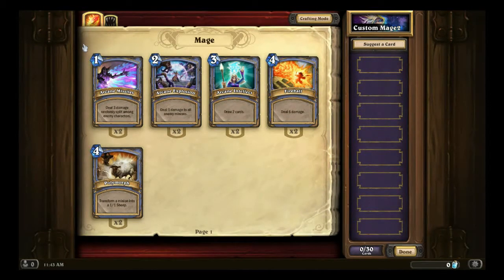A late game deck does need some of the legendaries that you only get after unlocking a bunch of packs. So a deck that's solid, good in the mid game, and good for controlling your opponent's board is probably the ideal deck you want to go for. As far as all these five spells go, they're all pretty solid.